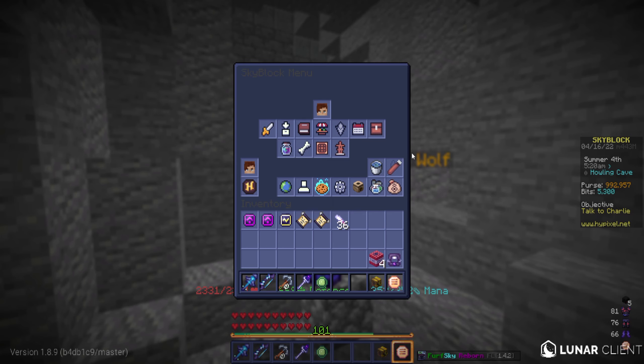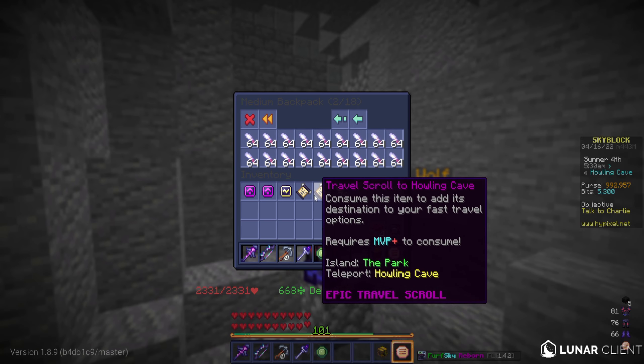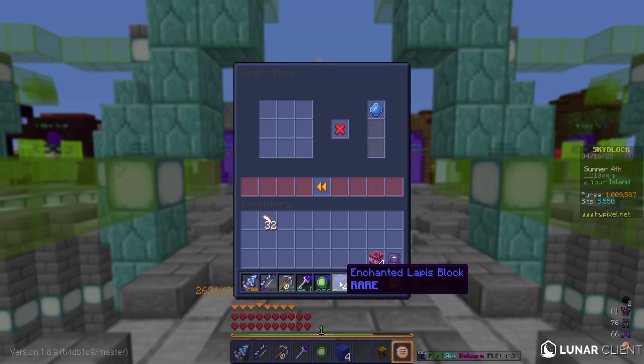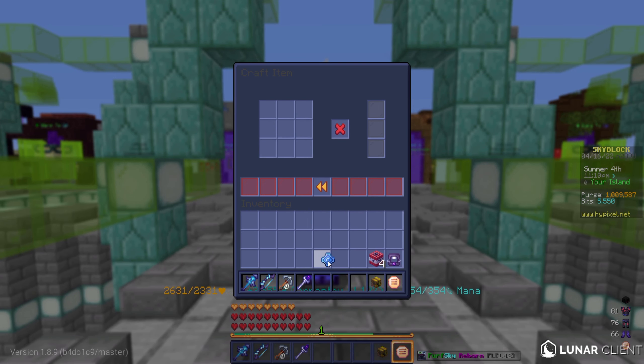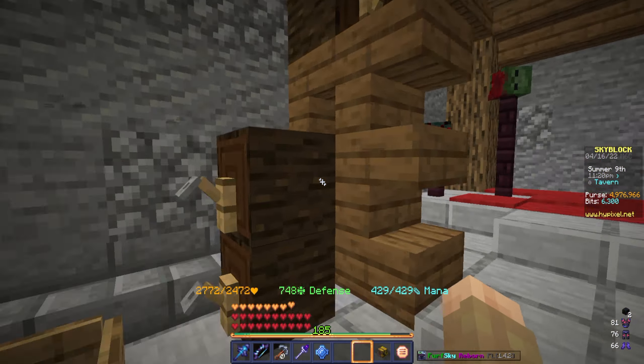Let's just claim this and then I can make the Mana Flux power orb, finally. The loot from level 5 to level 6 — that's all of this: a couple of runes, travel scrolls, nothing crazy. But I've got all the ingredients, so let's go ahead and grab this thing. Boom, there we go, so nice, finally.